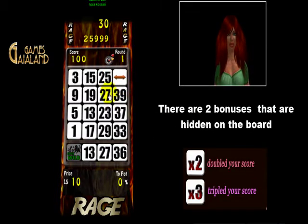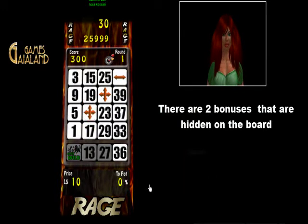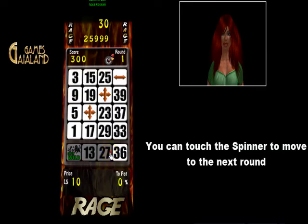There are two bonuses, x2 and x3, that are hidden on the board. You can touch the spinner to move to the next round.